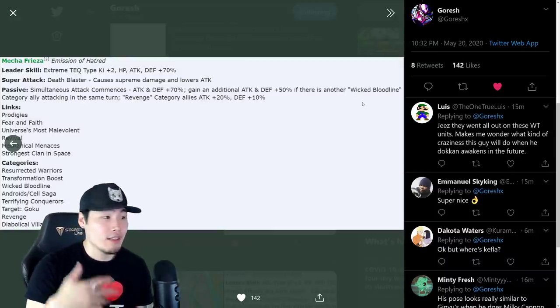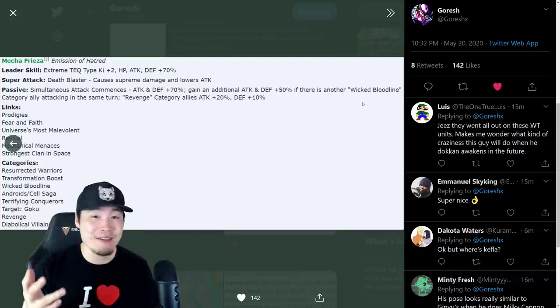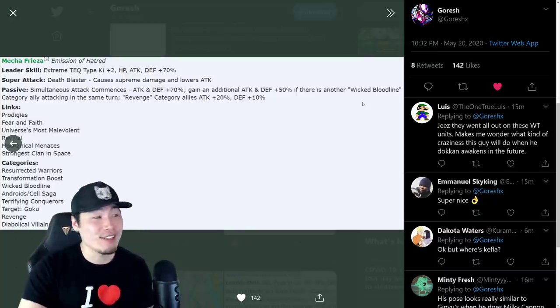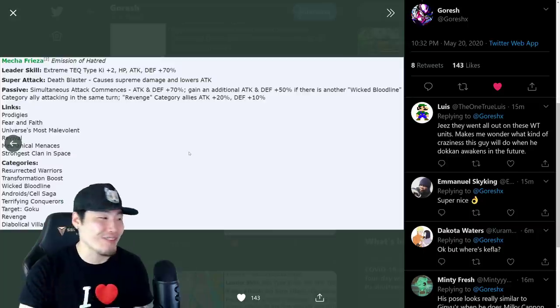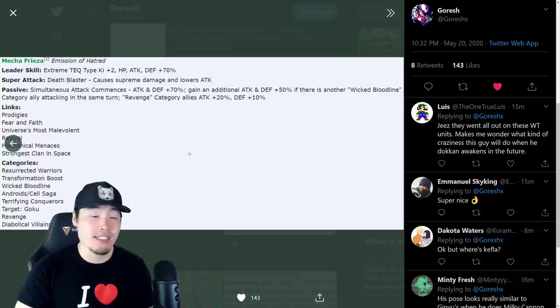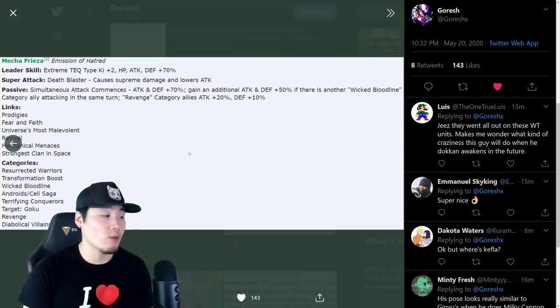So including the support, he's giving himself basically 140% attack and 120% defense if you have a Wicked Bloodline category ally attacking the same turn. Obviously not as good as the other two, but this isn't even a token-awakened unit yet, so I assume in the future he's gonna have a crazy, stupid broken passive — probably like 350% or something. His links are Prodigies, Fear and Faith, Universe's Most Malevolent, Revival, Mechanical Menaces, and Strongest Clan in Space.